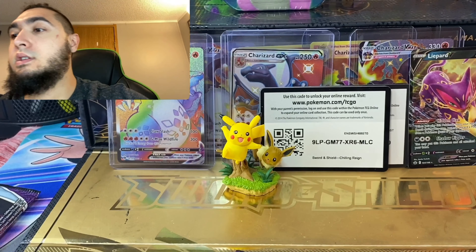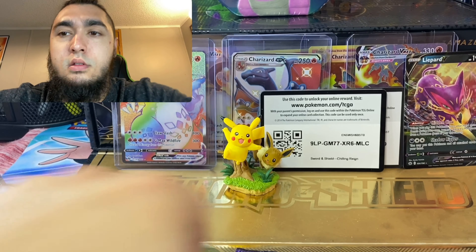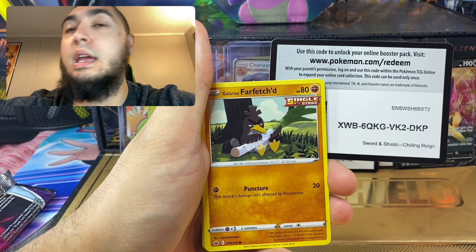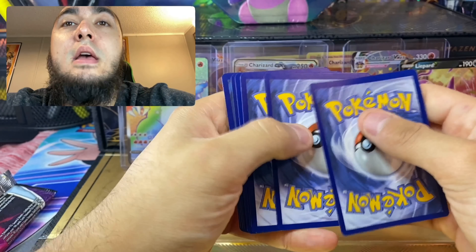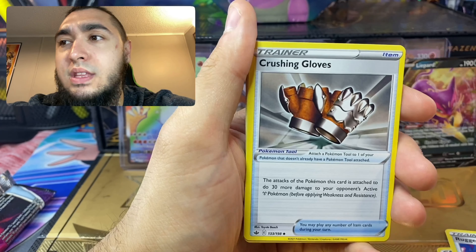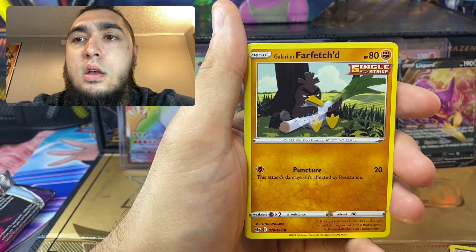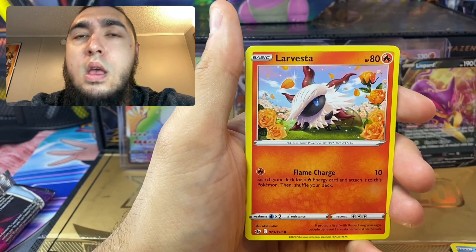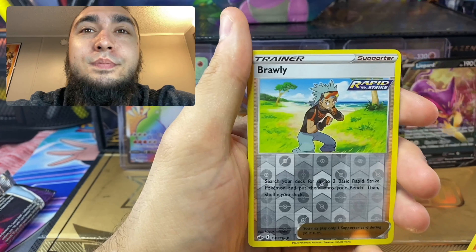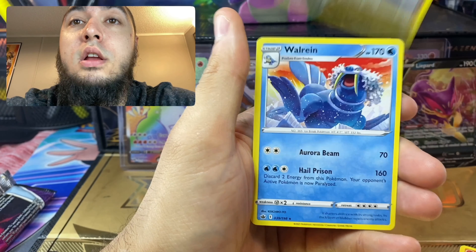We are moving in about a month so our whole setup is going to change - it's going to be awesome just for you guys. I feel like I'm gonna lose this whole battle again, I've only gotten one full art. This did only cost 40 bucks for eight packs - if you guys want the 10-pack one I think that is exclusive to Pokemon Center. We got the rainy Castform, Sobble, Brawly - that's gonna be a cool full art trainer - and a non-holographic Walrein. It's nice.